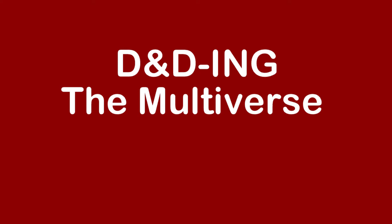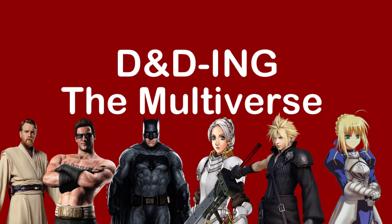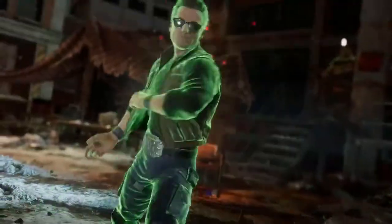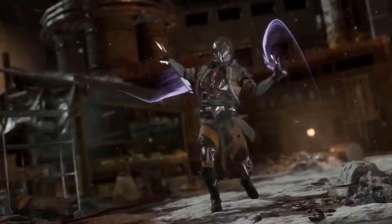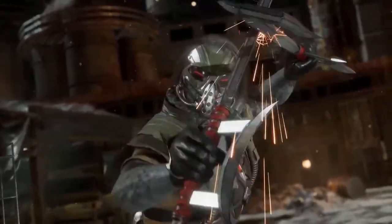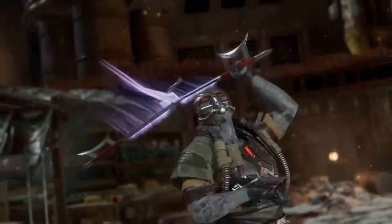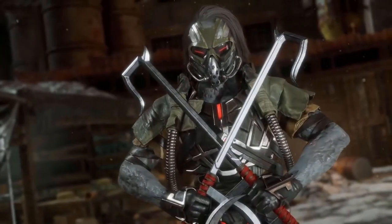Hello everyone, welcome to D&D'ing the Multiverse, where we will be turning fictional characters from across the multiverse into playable characters for 5th edition D&D. Today we will be D&D'ing Johnny Cage from the Mortal Kombat series. Please be advised that this video will contain graphic depiction of violence, after all we are D&D'ing a Mortal Kombat character, so viewer discretion is advised.